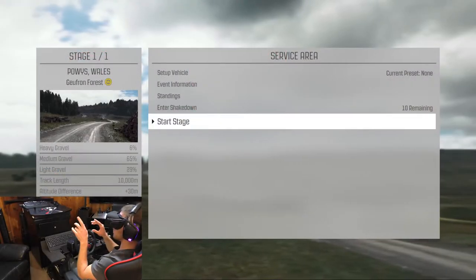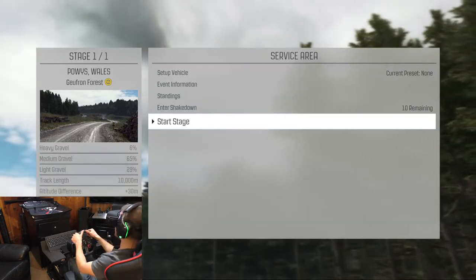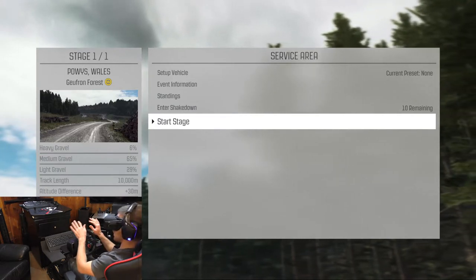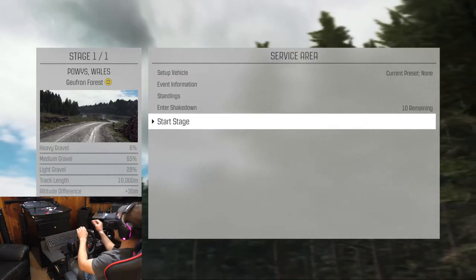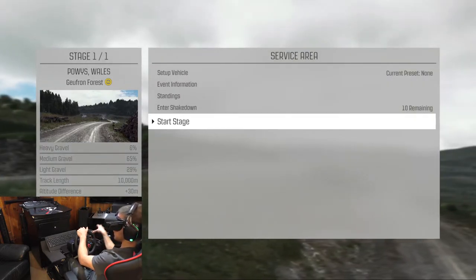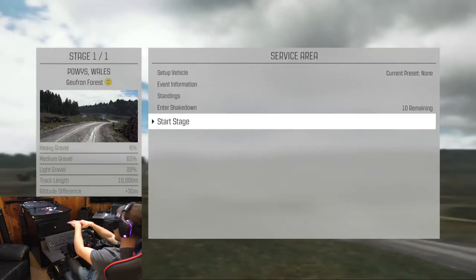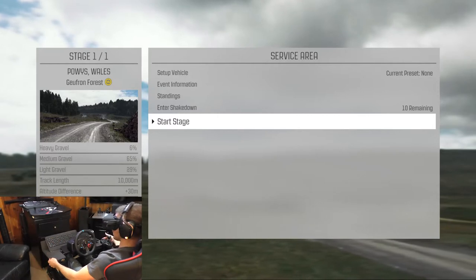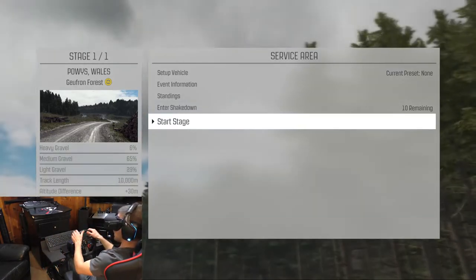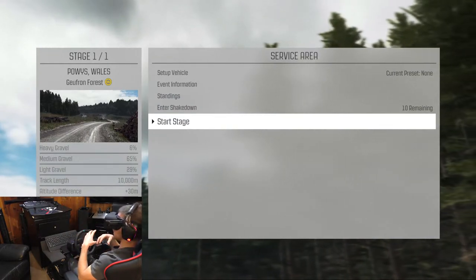Okay, so here we are in Powys, Wales in the Geffron Forest. I'm sure my pronunciation of those is terrible, but nevertheless here we are. You guys are going to see me reach over and tug on this stick over here once in a while — this is my makeshift e-brake. I took apart a Logitech flight stick and re-bolted it onto my custom-built racing stand. And like I said, there's going to be a co-driver yelling in my ear and you guys will hear him.